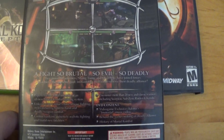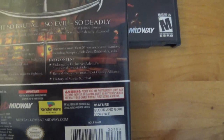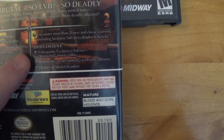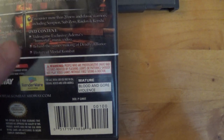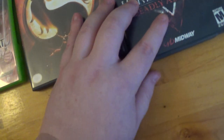Next up we got Mortal Kombat Deadly Alliance — old school beat 'em up, I like it. This one has DVD content: you get a music video, behind-the-scenes making of Deadly Alliance, which is pretty cool, and a history of Mortal Kombat. That's nice.